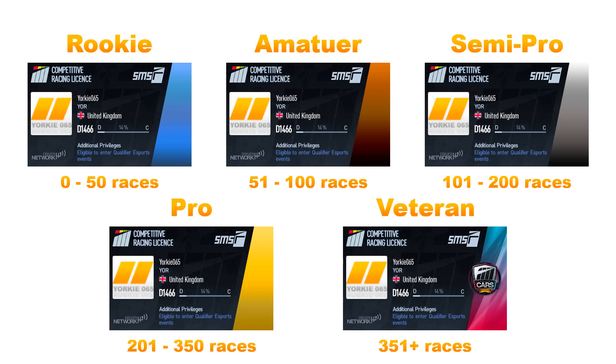These levels come into play with your strength rating as they affect the ratio or multiplier of the points scored at the end of the race. For instance, a Pro player losing to an Amateur player will lose more strength rating than losing against another Pro. Likewise, beating a Veteran player as a Semi Pro will earn a bigger bonus than beating a Rookie as a Semi Pro.